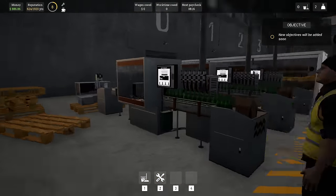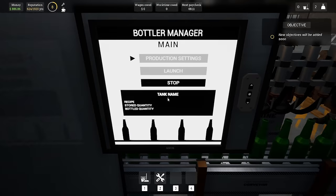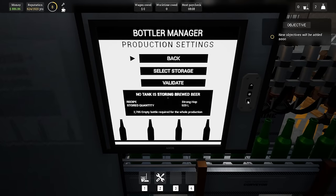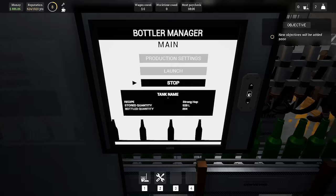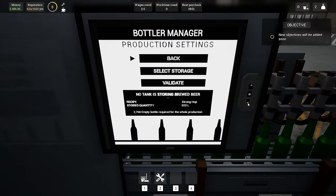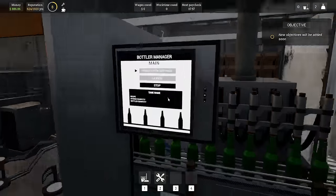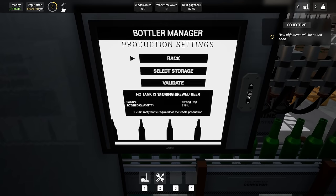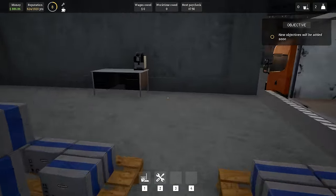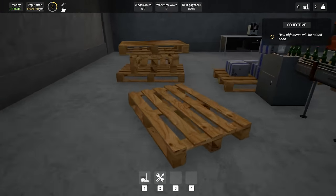These guys should be working on our bottling, which I don't know if this is still bugged. Validate launch — I'm going to just change all these. I'm pretty sure they're still working fine, but just when you load back in, sometimes it doesn't give you the exact proper thing on the screen. Right, done. So strong hop, 916 litres. We're going to have a shitload of beer, hopefully.